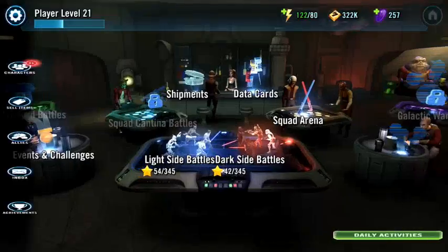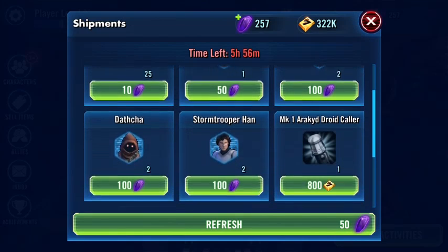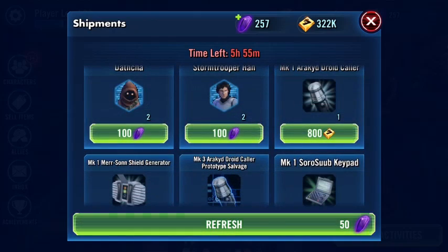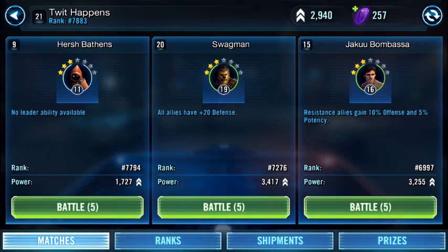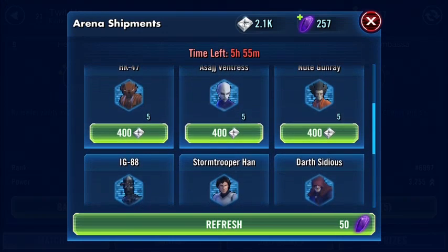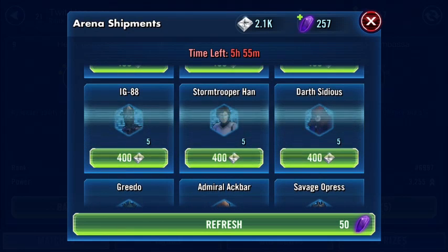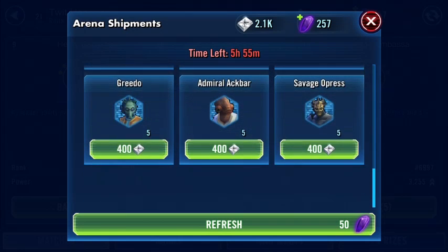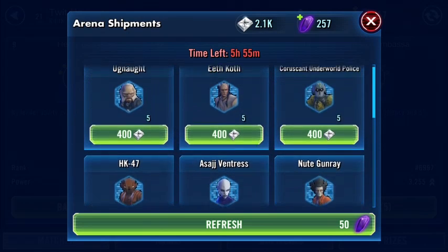Let's check out the shipments — anything good besides buying a Chewbacca? I don't see anything I need right now, so we're gonna ignore that. Go to the squad arena — see if they've got anything good. I have 2.1k of these little packaging things, so I think it's time to start using at least some of them. I did not realize I had so much.